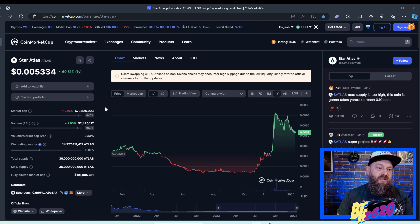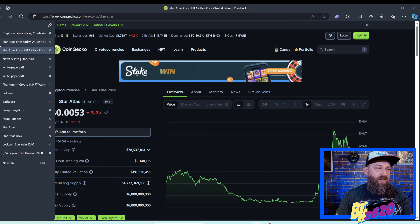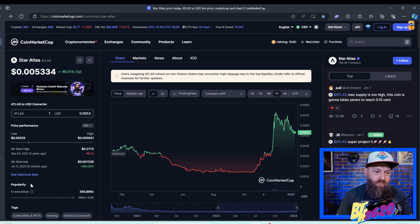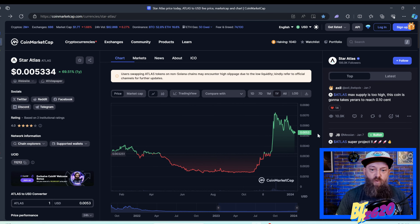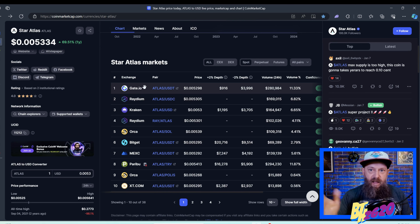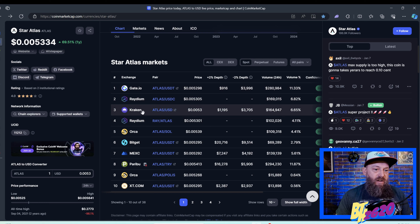Let's jump into CoinMarketCap, a website I use all the time to familiarize myself with certain types of crypto. I also use CoinGecko — they're very similar. On CoinMarketCap you can check the market cap, 24-hour volume, total supply, max supply, and fully diluted market cap. In the middle you can check out the charts and see how Atlas has been performing. As you scroll down you can see the different markets where you can purchase Atlas tokens — there are some centralized exchanges listed like Gate.io and Kraken, though availability may vary by country.